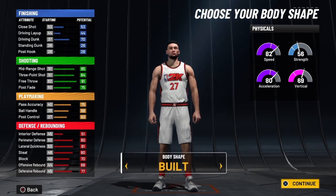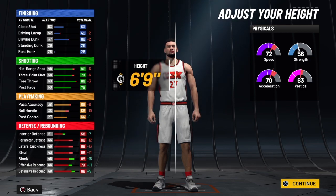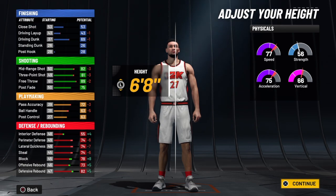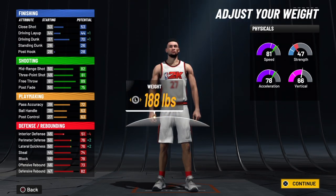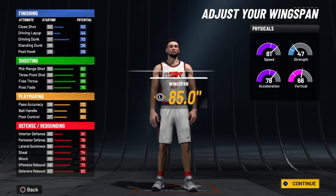Let's get to the body shape. You can choose whatever body shape you want — that's totally up to you. For the height, we are going six foot eight. If you want to go six nine, go ahead and do it — that's up to you. But we're going six foot eight on this build. Once you change the height, the weight, the wingspan, everything will change on the build. For the weight, we're going to take it down so we can get our speed back. We're going to take the weight to 188 pounds, and as you can see, we do have an 81 speed on this build. We get a 70 driving dunk, which is good.